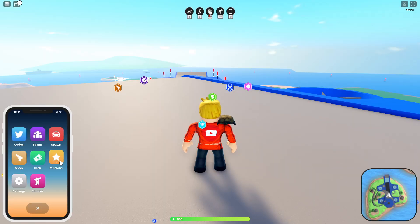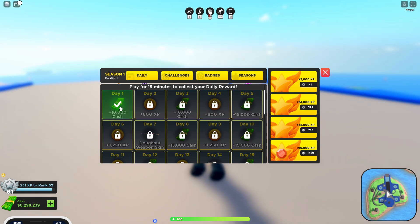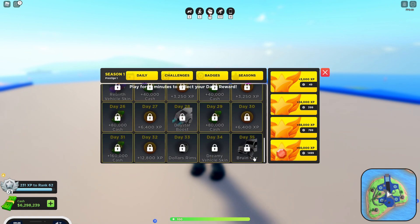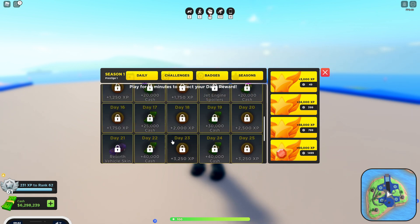Next up, we have the biggest part of the update. If you go into missions, you have dailies now. Basically, every day you join the game and play for 15 minutes, you unlock a new daily reward. I've done the first one - as you can see there's a green check right there. That was day one. There's day two, all the way up to day 35, where you get a new car. You get a new boost at day 28, and all the others are basically cash and XP.